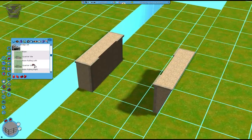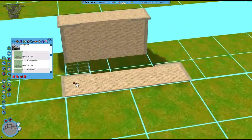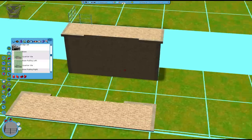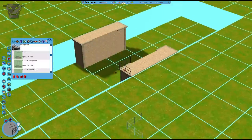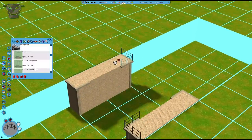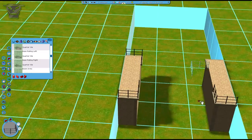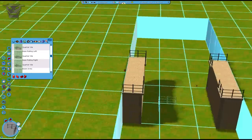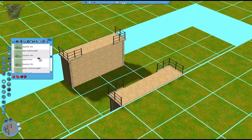Now we're going to do the base railing left, which is basically the left side. When you're looking at the bridge, the left side is the side of the base that is on your left. This goes there, and this one goes there on the left, and then the right — you can hold control as well over the base and just put them in place like that. Now you can already see this looks kind of like a foundation for a bridge.